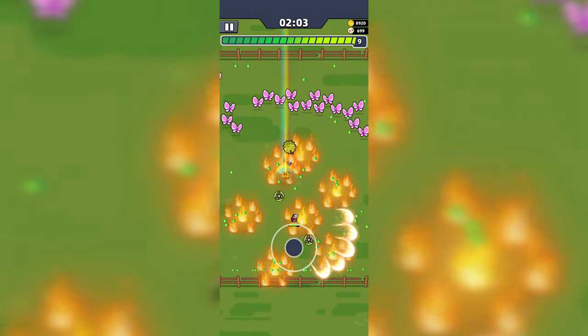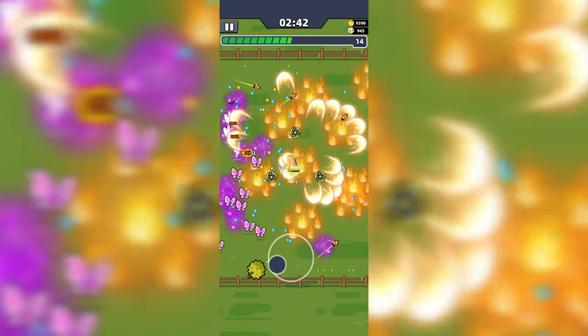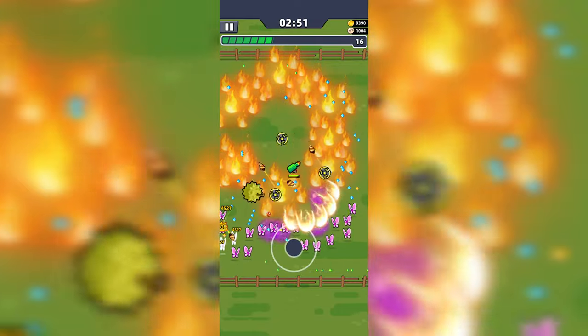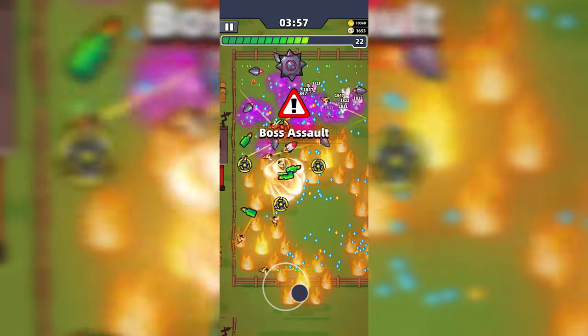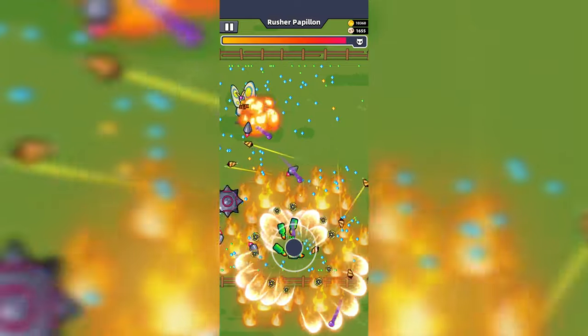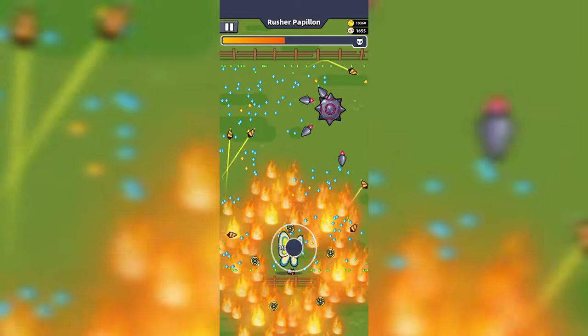After the first boss, butterflies will make their first appearance. Butterflies will leave lasting damage when they die, unless you kill them using the Molotov — so you might want to try to get that before the butterflies approach. At 4 minutes is another Boss Assault, and the rusher Papillon Butterfly will appear. This boss will launch projectiles and rush towards you, so it's advised to keep a safe distance, and you can do this by kiting the boss.